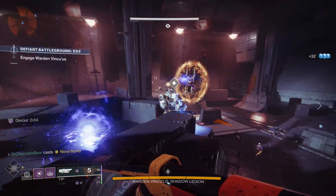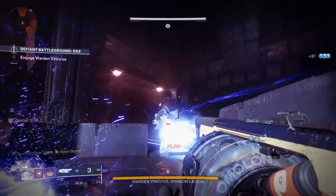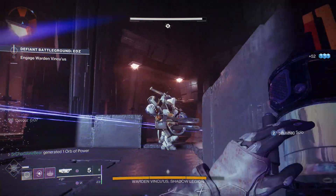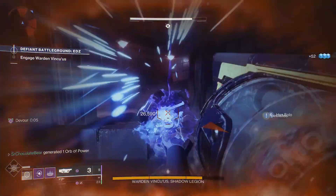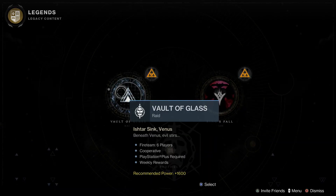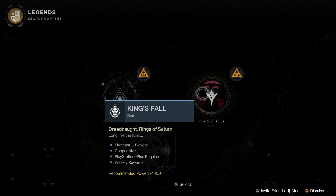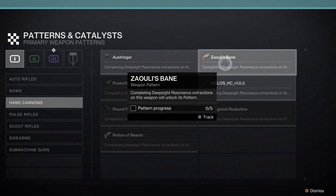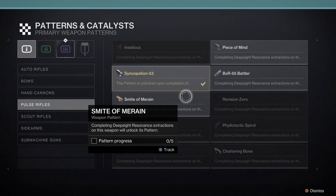As a free-to-play player, are there any raids and dungeons you can do for free? Yes — you have 2 raids and a dungeon for free: the Vault of Glass, King's Fall, and the Prophecy Dungeon. And when it's their turn on the weekly rotation, you'll earn a pinnacle engram upon completion. To top it off, all King's Fall weapons are craftable as well, so it'll give you something to chase.